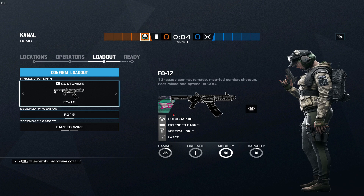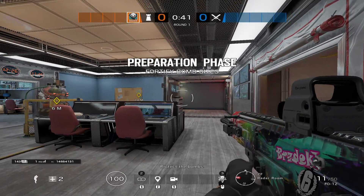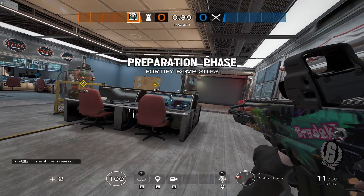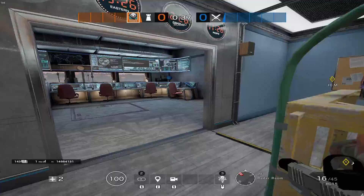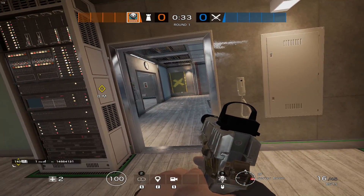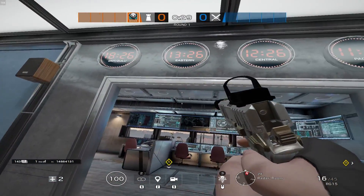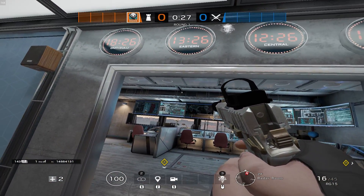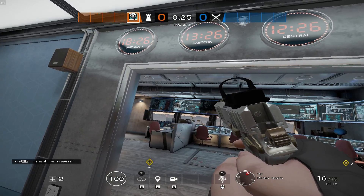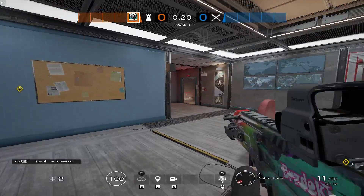Now we can go over different strategies for playing Ela — whether you're anchoring or doing ambush roam play. We've loaded in here on the most common site on this map: Radar Room and Server Room. This is the most common two-site you'll play on this map, and it's definitely not the greatest map, but knowing the setup can give you an advantage in your next ranked game on Canal.